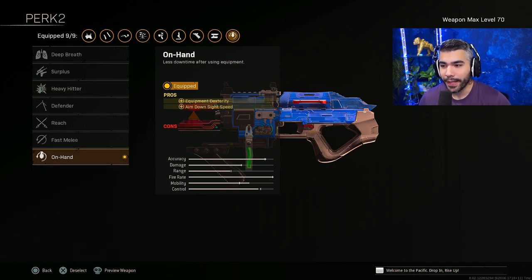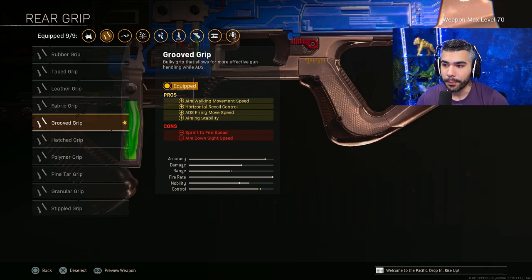On Hand for more ADS speed and equipment dexterity. We're going to be rocking Groove Grit for more aim walking movement speed, ADS firing movement speed, aim stability, and horizontal recoil control, which is very nice. Some of the cons they take away, we already have a lot of that covered. This build is a very good strafing gun — it has a lot of ADS movement speed and on top of it, we got some ADS firing movement speed.